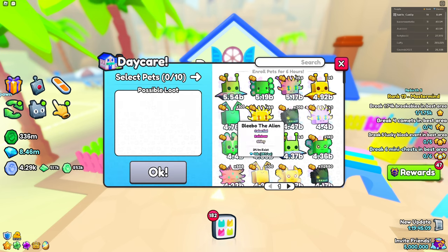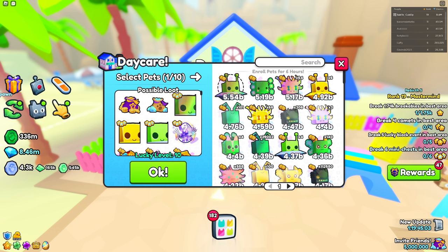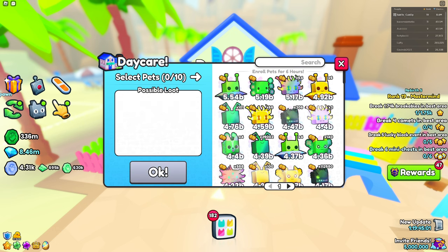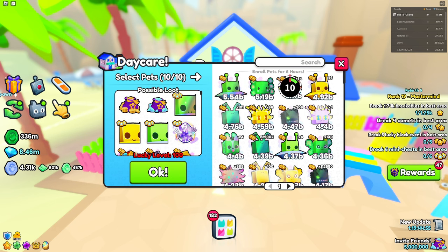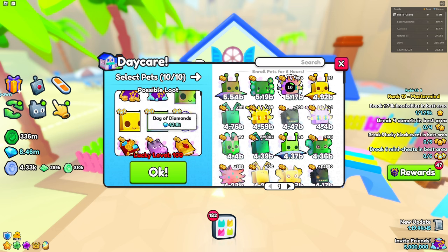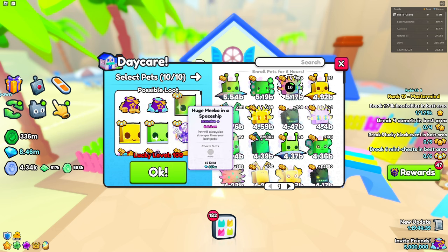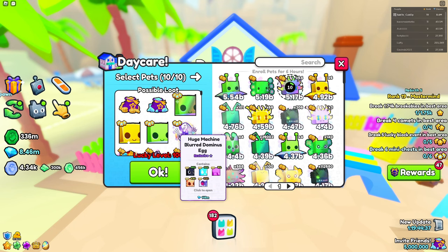What you want to do is take your best pets that you normally use — I use a demiebu and a spaceship but not really the jelly aliens. You always want to make sure the lucky level is at 100, because if it's not you're not going to max out on the loot you get, and you might potentially get one of these huges or possibly this huge machine lord egg.